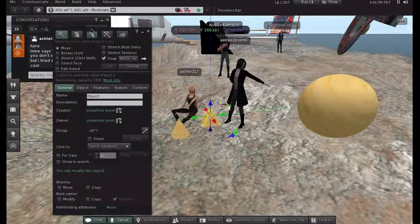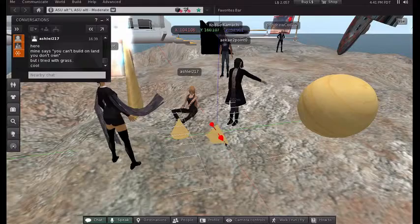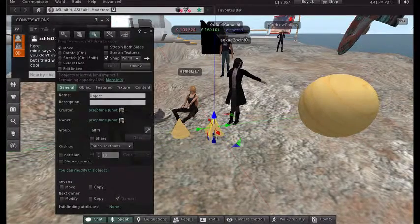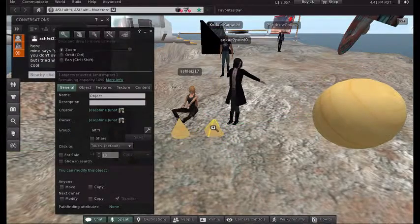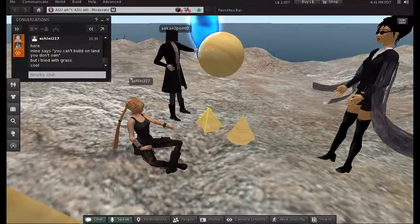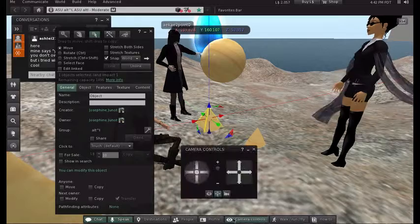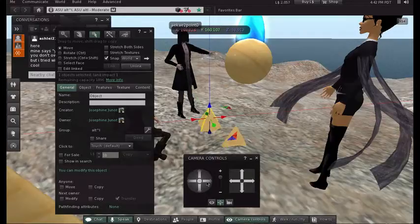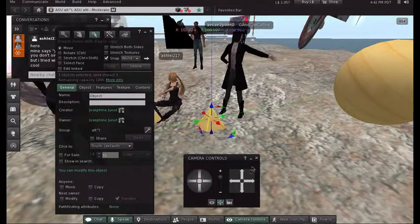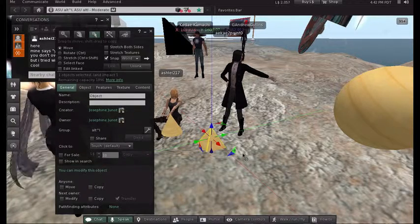You'll know you're in the edit window because that build window will be up and you'll see little handles around the object. When you choose Move, it has red, blue, and green handles that move it right, left, up, down, forward, and back — this is three-dimensional space. Hold the Alt or Option button down and rotate around the object to see different sides. You can also use the camera controls button at the bottom of the menu to pan and zoom.